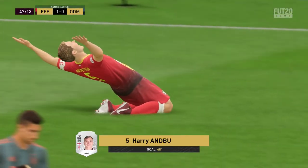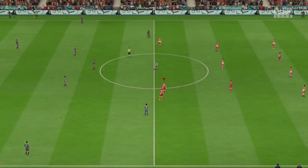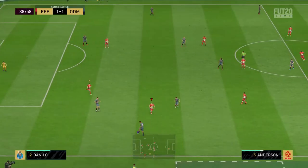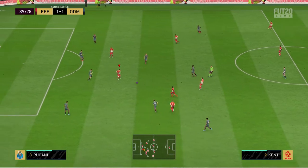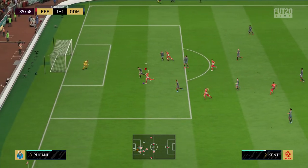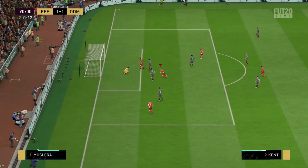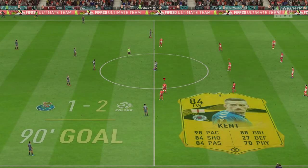This objective was hard — it took me until the 90th minute to finally complete the assist. You can see Anderton pass it to Delph, who gives it to Kent. Kent does a one-two with the League One player Jackson, then Kent fake-shots and does a lovely finesse into the top bins in the 92nd minute to win the game, which got that objective done.